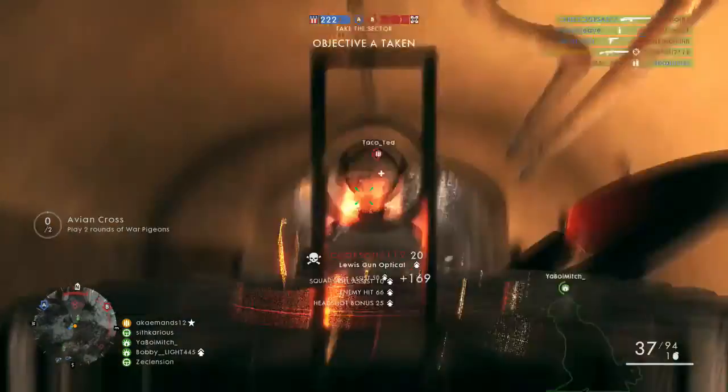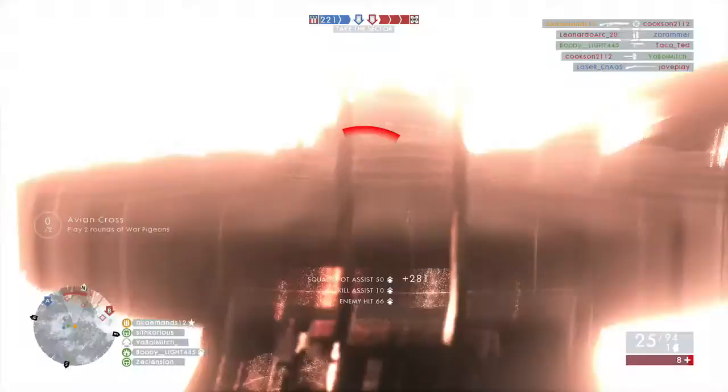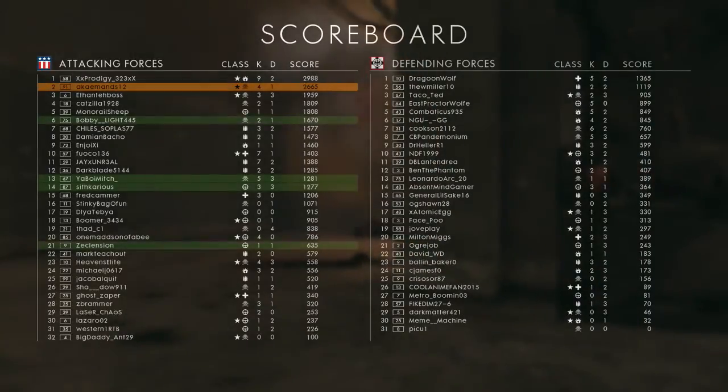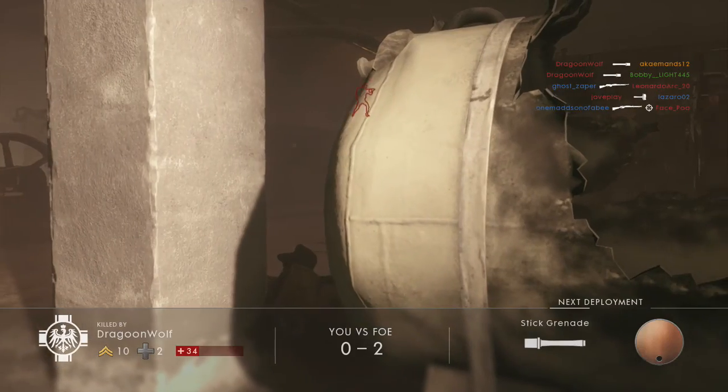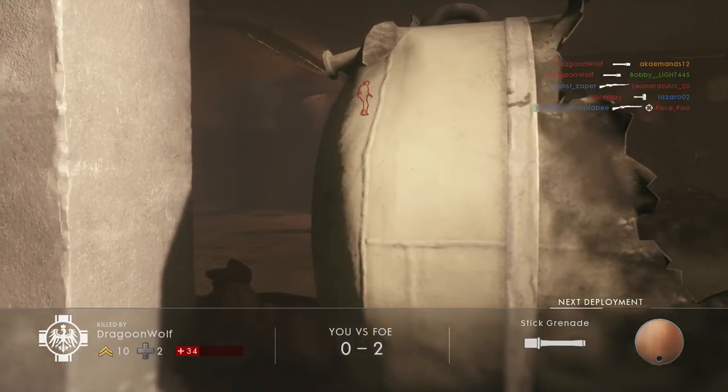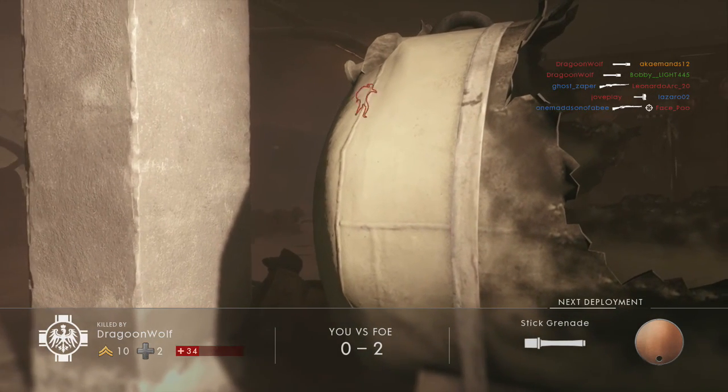A lot of people want to know how to unlock the DLC weapons. Within this DLC we're going to see eight brand new weapons total — two for each class. So there are two weapons per class across Assault, Medic, Support, and Scout.